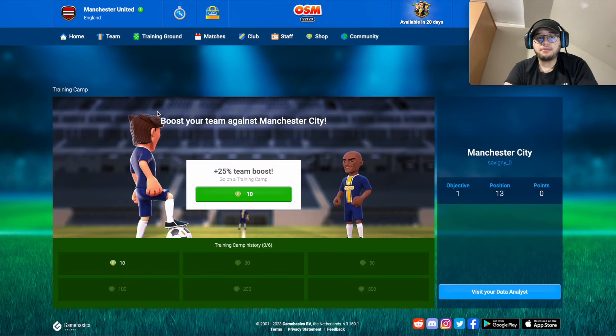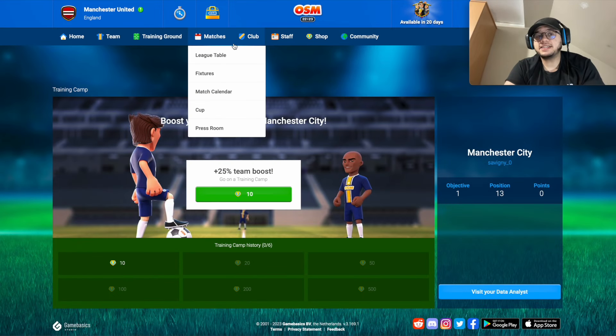Training camp sends your players to a camp and gives you 25 percent more chances to win the next game. However, you only have six training camps per season. They cost Boss Coins: 10, 20, 50, 100, 200, and 500. 500 is too much — I recommend a maximum of two per season.